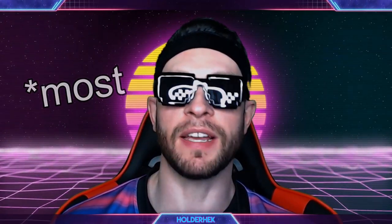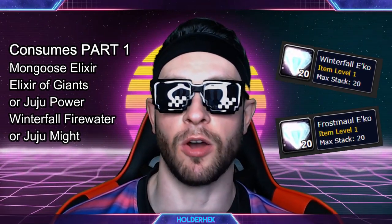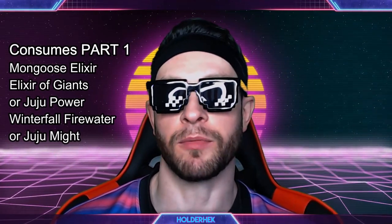Since I'm making this guide for Shaman, we have to use every single consumable in the game — all the magic and physical consumables. Your baseline consumables are going to be Elixir of the Mongoose, Elixir of Giants — which can be replaced with Juju Power — and Winterfall Firewater, which can be replaced with Juju Might. You get the Jujus by farming the Timbermaw up in Winterspring.